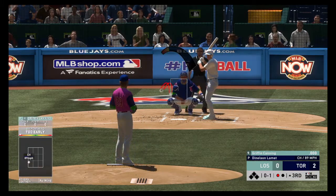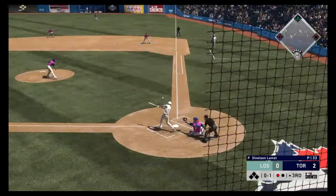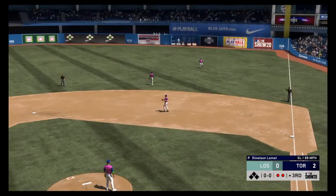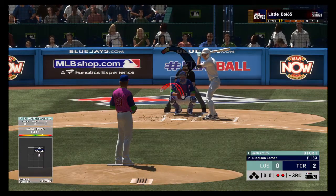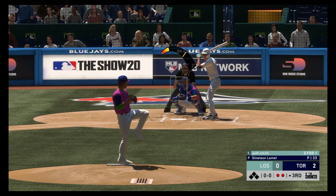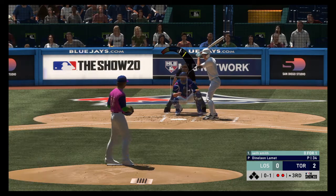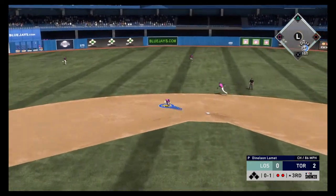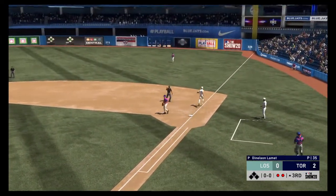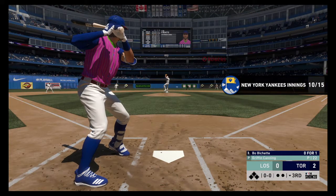Griffin Canning on the mound now. A swing and a miss — strike one. That pitch had the look of a fastball but was a straight changeup; the bottom fell right out of it. A soft liner but it'll be taken easily at first — two gone. Seth Smith digs in for his second at bat, looking to bounce back after striking out last time. He got blown away with a fastball — you could tell he was late on that one. He hits it back up the middle, Turner takes it, throws in time, and the side is retired.